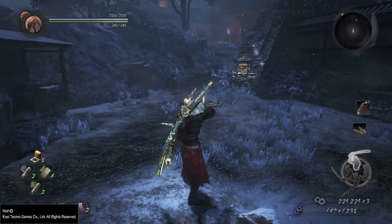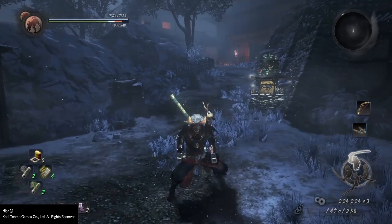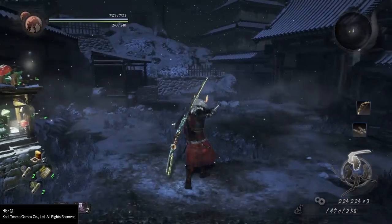The combos are actually unique to the weapon. It's not like the Odachi where you just went from one stance to the other. Here, the combos are quite unique. Here is a triple square — the basic combo.